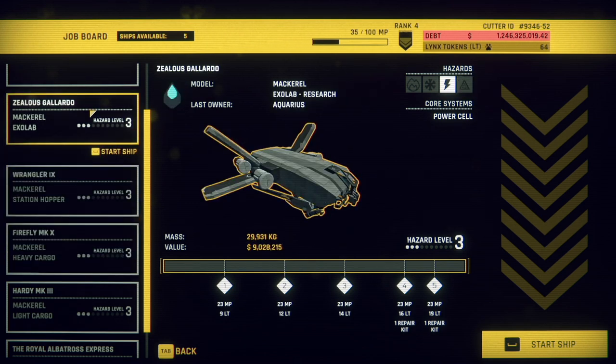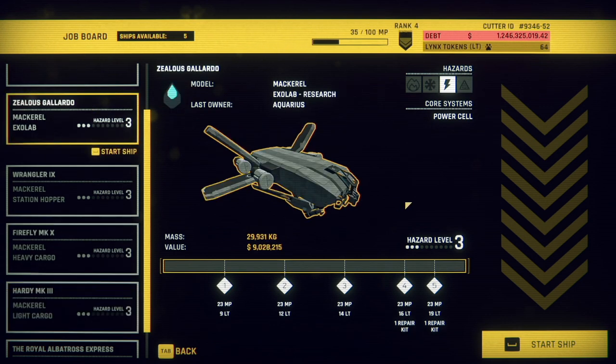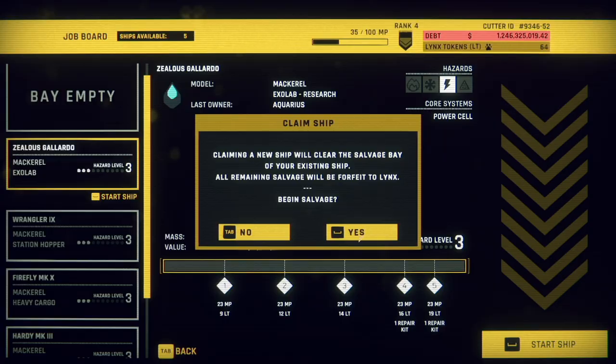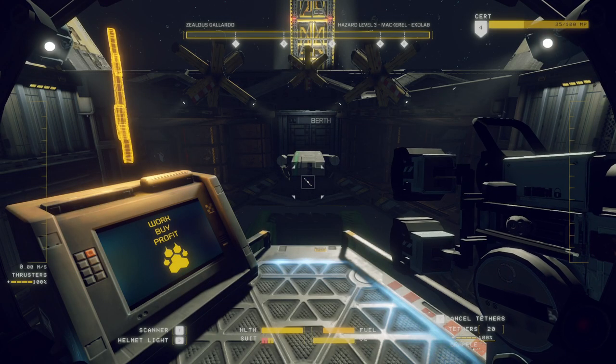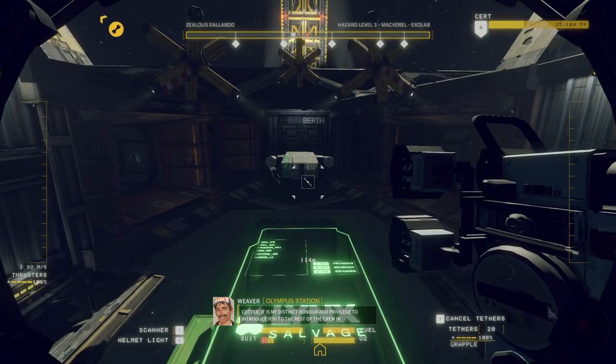Well, shoot. I'm gonna go with the more valuable one. And if it's lighter, that means I can move the chunks quicker, in theory. What's the catch? 20 tethers.